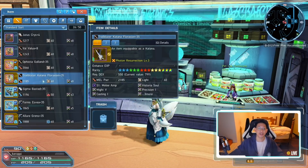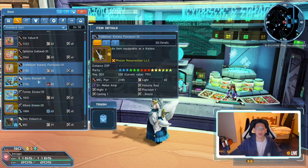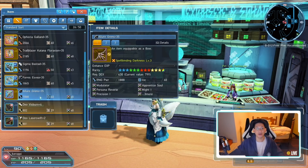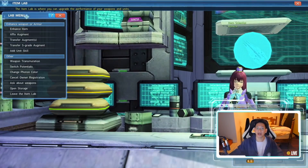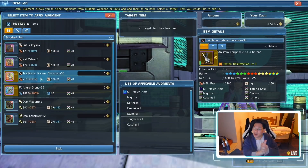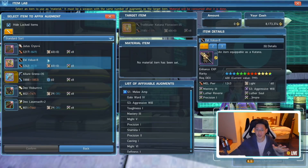Now is the final combination step. I unlock my Trailblazer weapon and all five fodder pieces. This is the most critical moment: go to Monica, Affix Augment, and make absolutely sure your base weapon is the Trailblazer weapon. Do not mess up this step — if you do, all of this hard work will have gone to waste. Once the base is correctly selected, smash everything together and click Confirm.